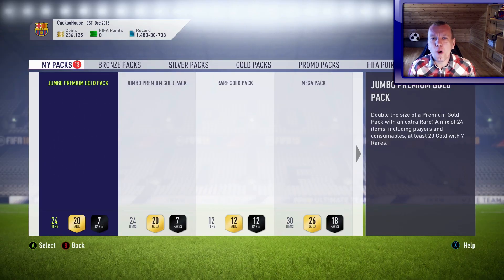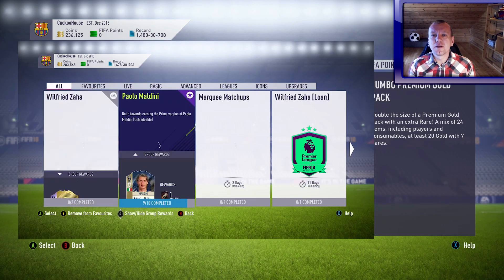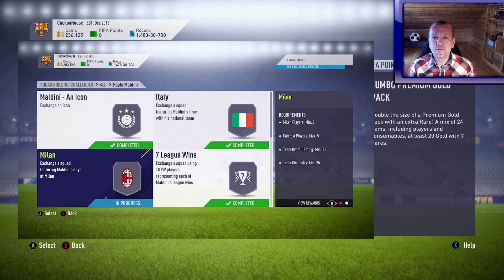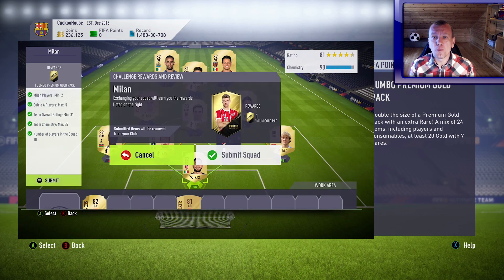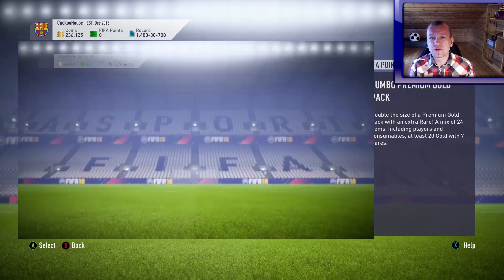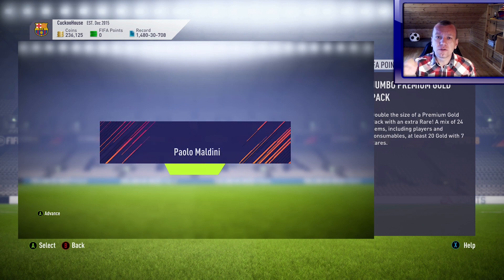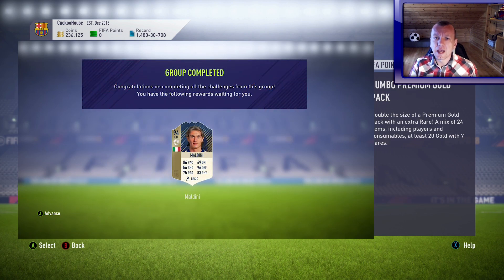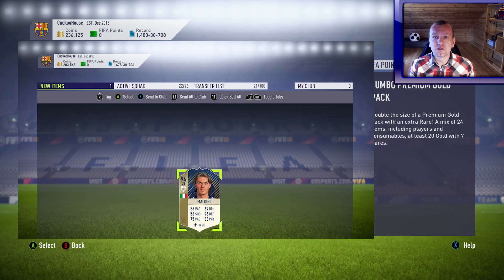Hello everyone and welcome to Cuckoo House for another pack opening. I did Prime Maldini and I got 10 packs out of it. I'm about to open these and see how much I get back. It cost about 650,000 coins, which is absolute stupidity, but because EA is not releasing enough different SPCs, they have tricked me into doing one of the prime icons at the end of the game.